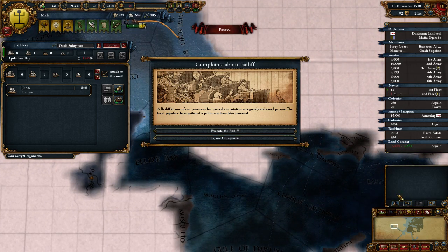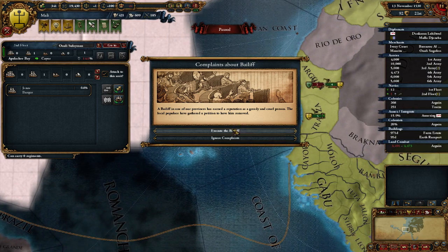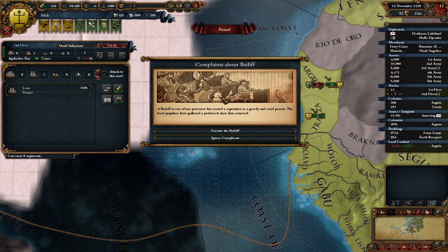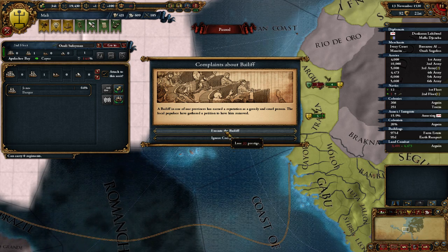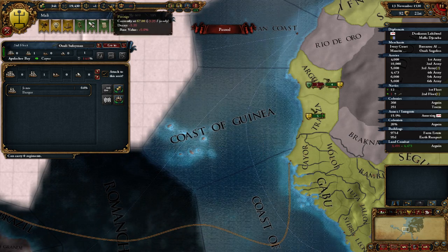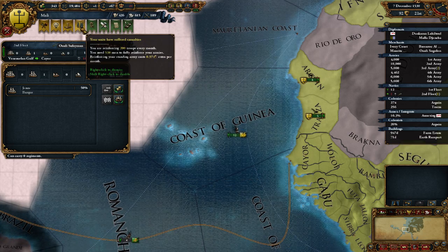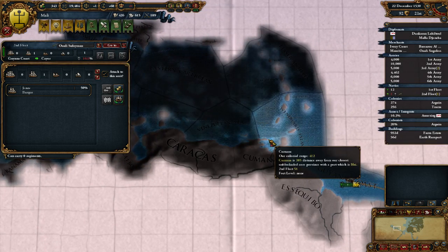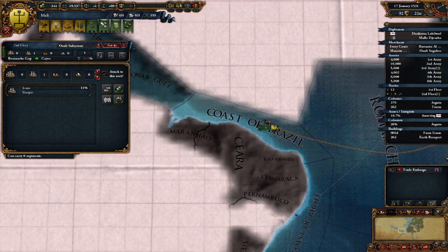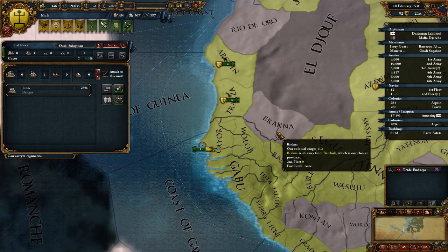We found some goodness, friends. Oh, you've gotta get home - oh no! Get back home, buddy. A Bailiff from one of our provinces has earned the reputation of being a greedy and cruel person. The local populace have gathered a petition to have him removed. We can execute him and lose 33 prestige, which does not seem good, or lose stability. We're gonna lose the prestige since we have a lot. Executing him didn't really do much for us. Oh, Awali Suleiman - I believe in you! Oh, what a master of disaster, a master of greatness!